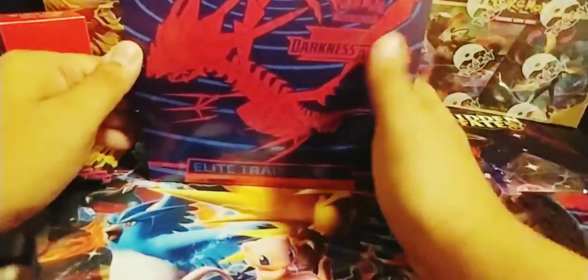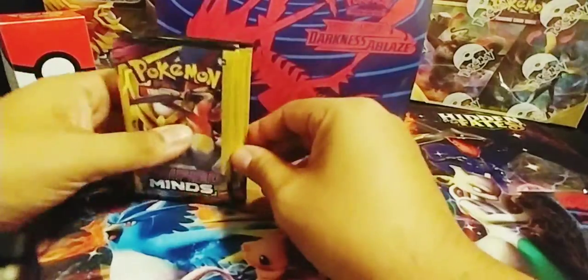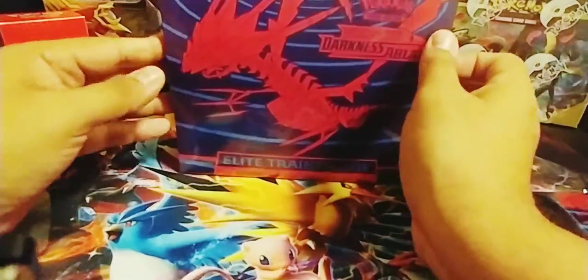We got another Darkness Ablaze ETB and some Unified Mind packs. Careful with the tripod. So everyone's saying what's inside the ETB already, so we're just going to crack it open. You want to poke a hole on the side with this? It's from your mom's Starbucks coffee. I'm going to get started on these dollar packs, Unified Mind.